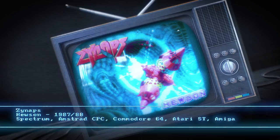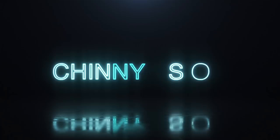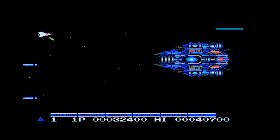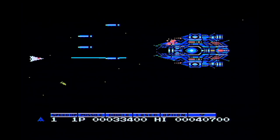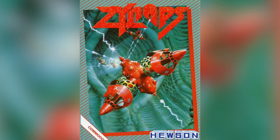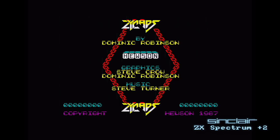Home computer shoot-em-up action with Zynapps. When you think of shoot-em-ups you tend to think of the Japanese games, namely Gradius/Nemesis and so on, on machines like the MSX or the Sega Mega Drive, PC Engine. But there was also a fair few decent shoot-em-ups for the home 8 and 16-bit systems in the UK. Zynapps is a 1987 game by Hewson, one of the follow-ups to Uridium, sharing programmers Dominic Robinson and Steve Turner, but also John Cumming and Steven Crowe. Graphics on the ST and Amiga were done by Pete Lyon.